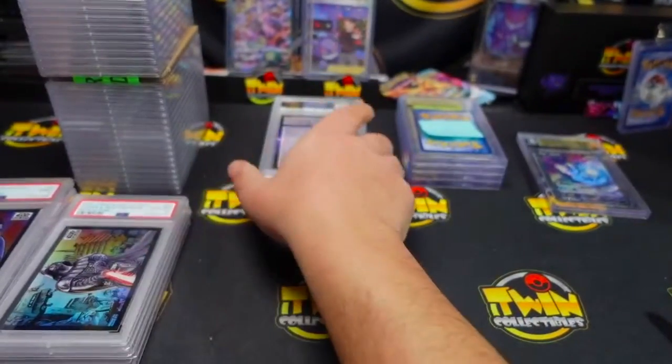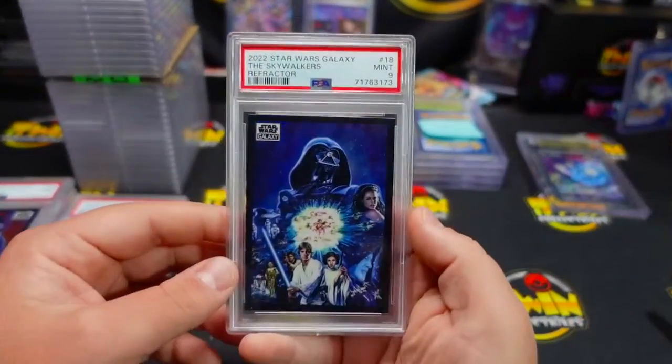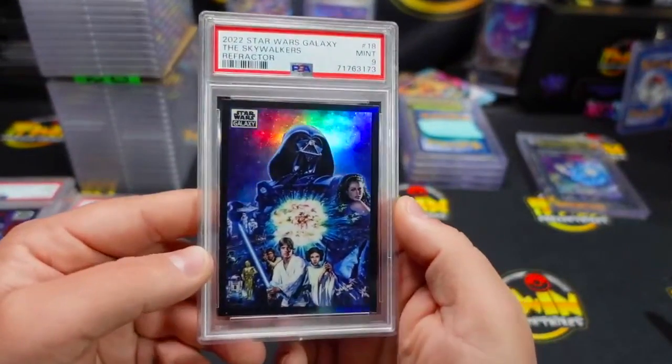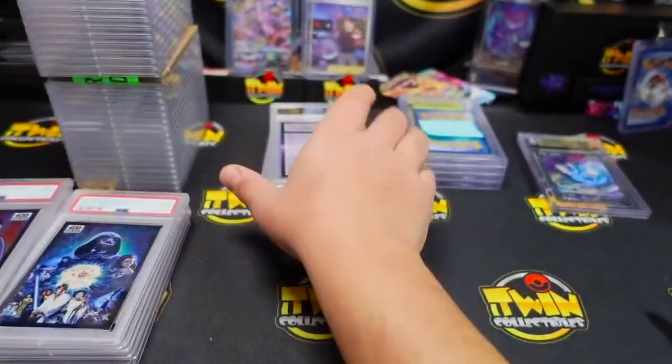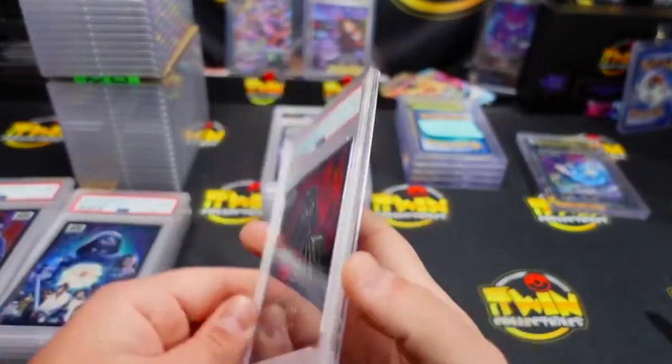Dark Lord, Shadow of the Dark Lord — we have a 10 on this one. That's got to be a pretty nice card to get a 10. That's the refractor version. The Skywalker's got a nine — I would like this one in a 10. This is a really cool card.